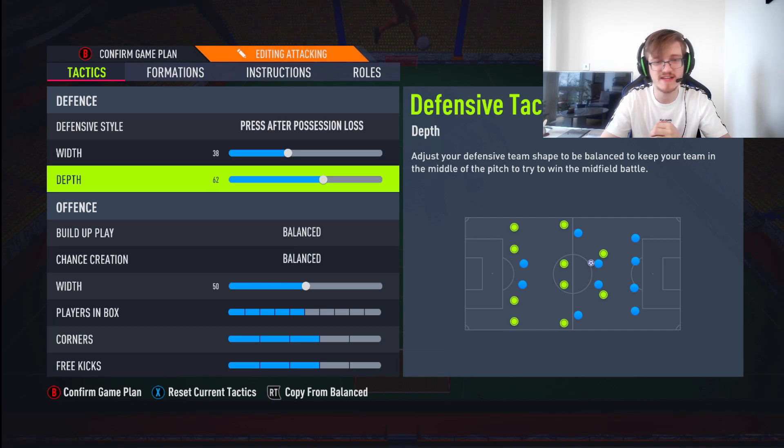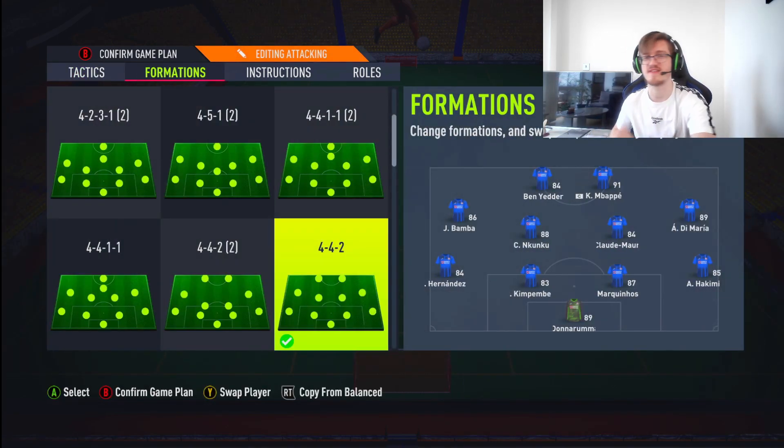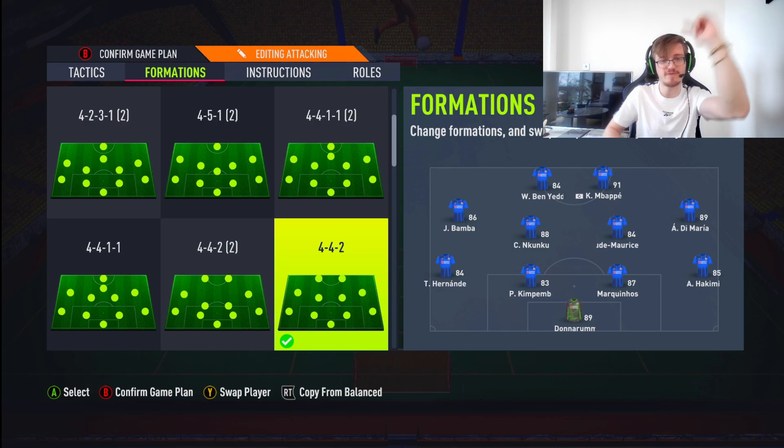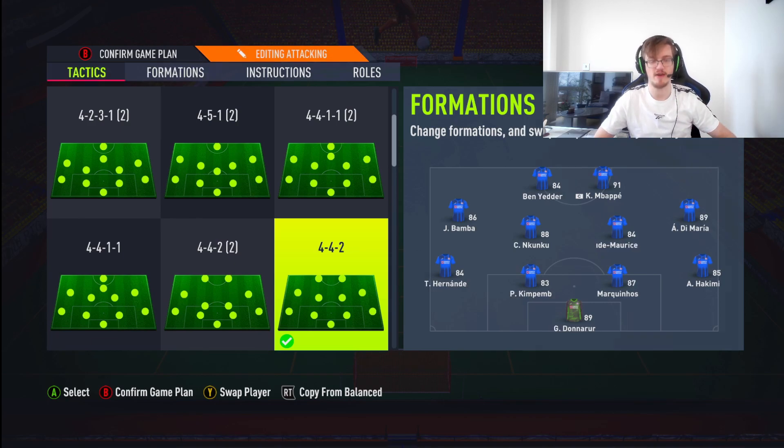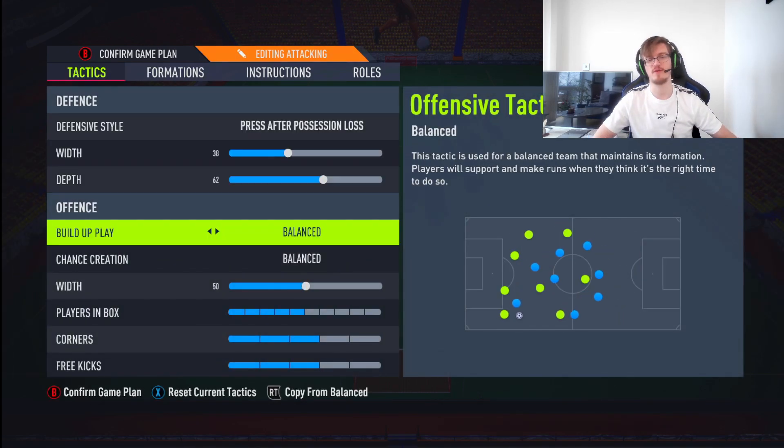38 width, 62 depth. The reason for that — we're pressing the hell out of this. This 442 is the formation you should be using if you're one goal down, if you're two goals down, if you need to turn the game around — this is what you use. 38 width, 62 depth. Beautiful.